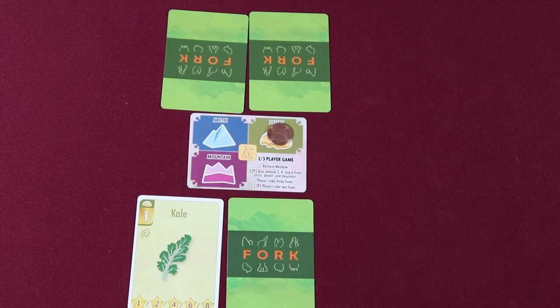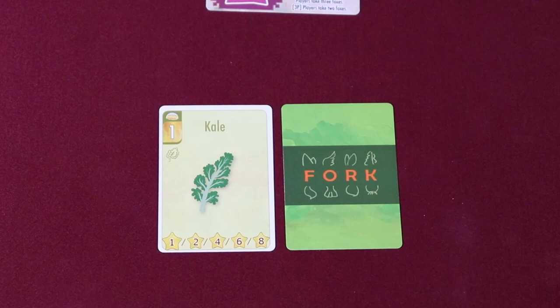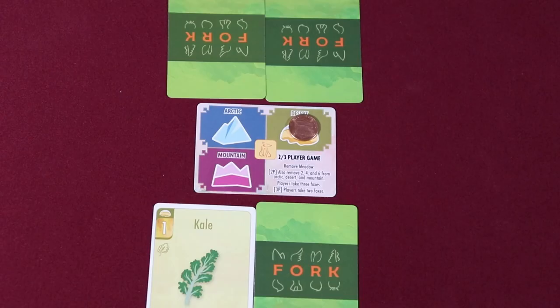If a player doesn't have a card matching the active terrain, they may play any other card. Cards must be placed face down, with the exception of any kale cards which are played face up. When both players have made their choice, all cards are flipped face up and scoring for the round begins.